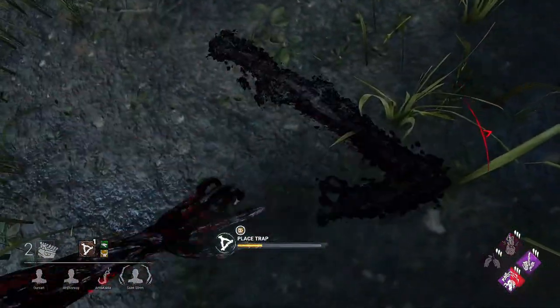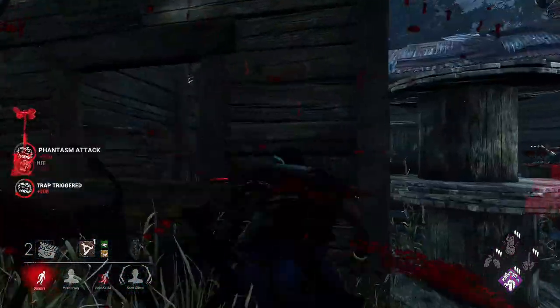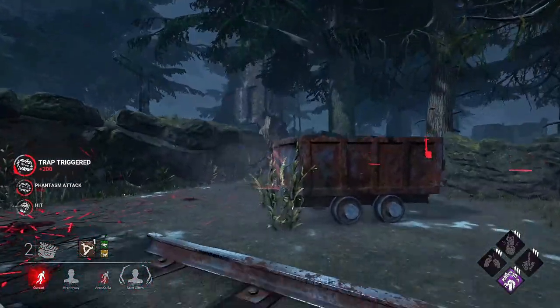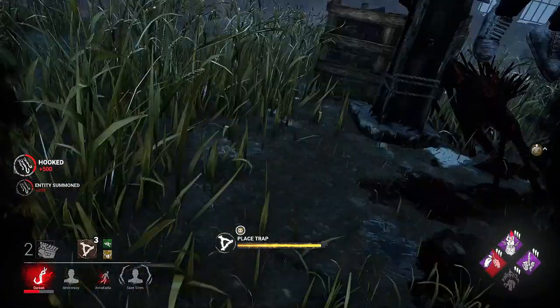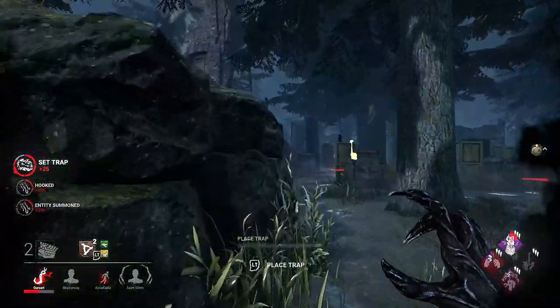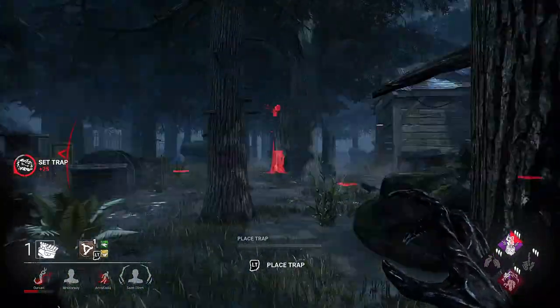That was obviously that generator being done. The save was made. He fell back there because of the trap and I got the hit. On the trap he goes. Trapping around — two traps left, that's fine. We'll put one here because this is the one that got him in the end. Lost that gen, so they're going to have to come down here now.